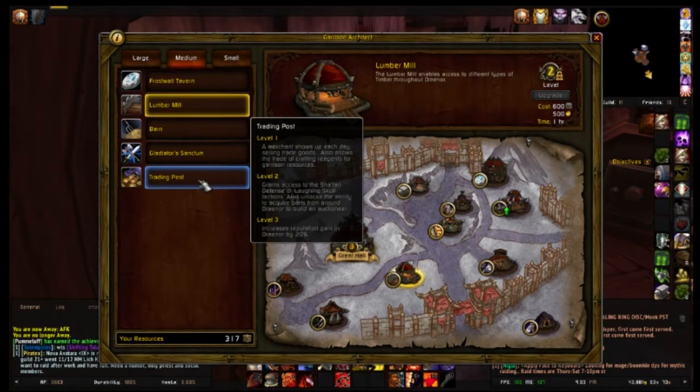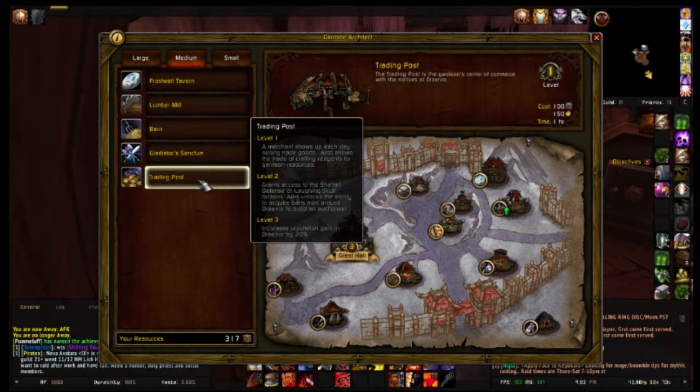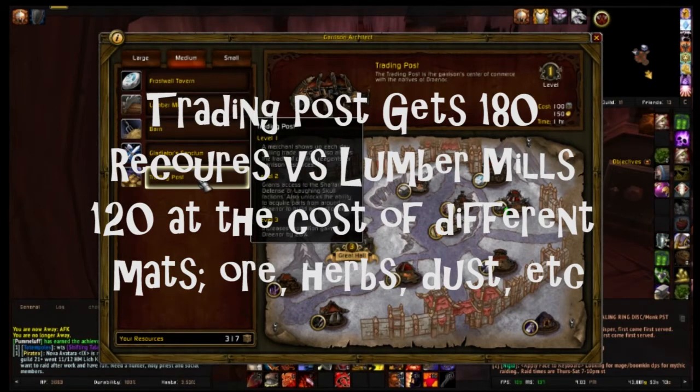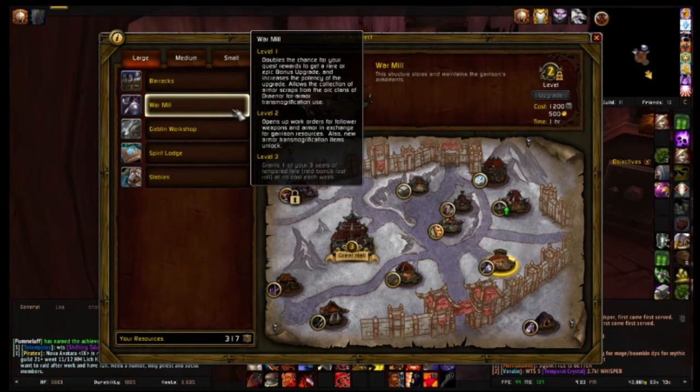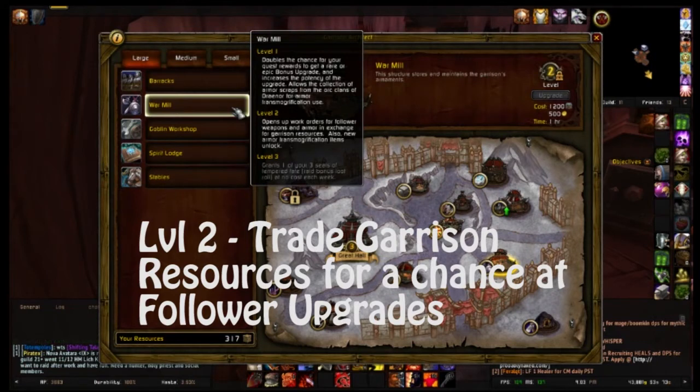If you want, you can trade your Lumber Mill for a Trading Post to get a little more resources for trade, but a Trading Post does cost different professional materials — one day it might cost ore, another day it might cost herbs. Your third most important building is going to be your War Mill. At level 1 it doubles your chances for quest rewards to become bonus upgrades, which can be rare or epic upgrades for any equippable gear. At level 2 it opens up follower weapons and armor exchange for Garrison resources, so you can trade Garrison resources for a chance at getting an item level upgrade for your followers.